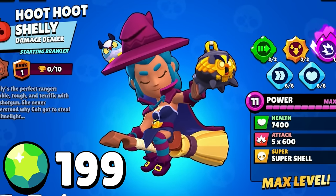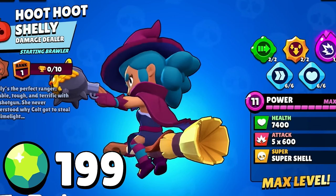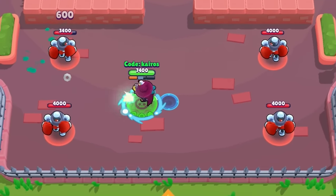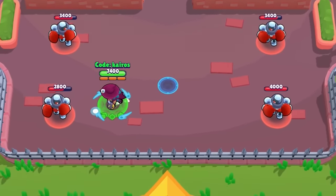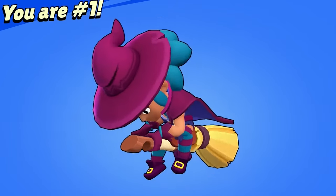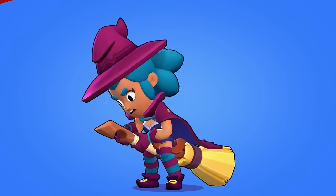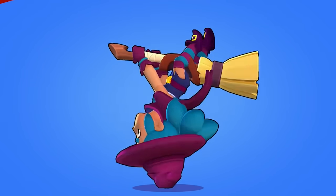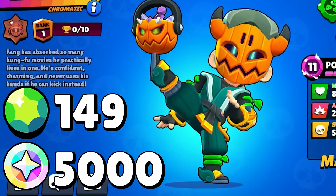Next is Hoot Hoot Shelly, also 199 gems. She actually floats on her broom, which is really cool. She fires globs of green owl-themed goo for her attacks and fires owls at enemies for her super. Her winning animation is really cool — she summons her broom and shows off her cool owl cauldron. Her losing animation has her falling off her broom before it flies away. Next is Kabocha Fang, which will cost 149 gems. Kabocha is apparently a squash that tastes like a mix between a sweet potato and a pumpkin. For his attacks he fires a flaming green Kabocha and does a cool Kabocha kick for his super.